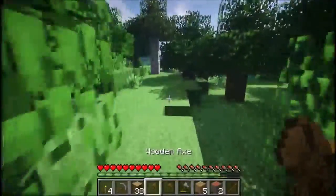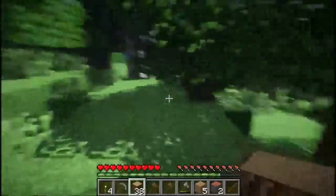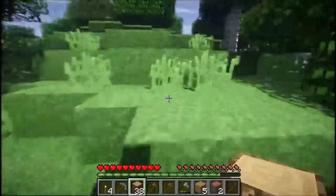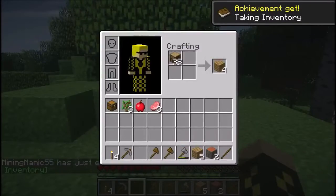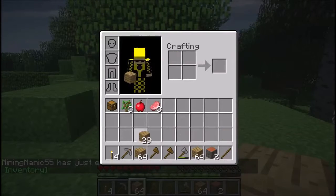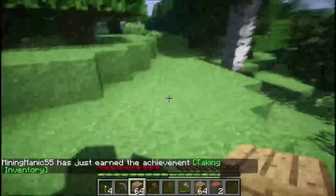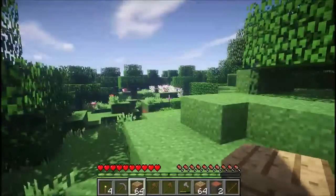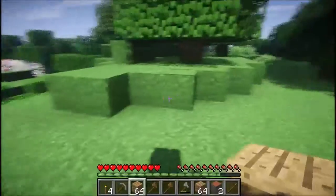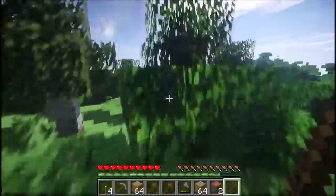We have a bunch of crap here. We got a ton of wood - I'm so sorry, that pun was sort of not intended. Yay, we got wood! I just earned the achievement 'Taking Inventory.' Wait, whose inventory did I take? Oh, that means opening it. I'm sorry, I'm an idiot.